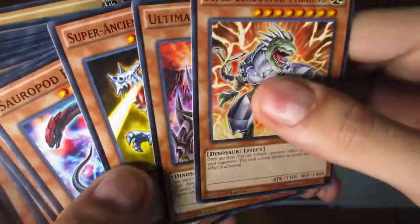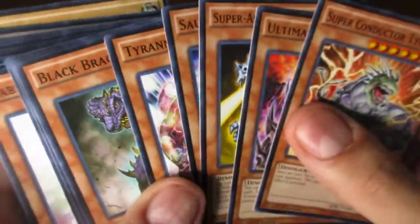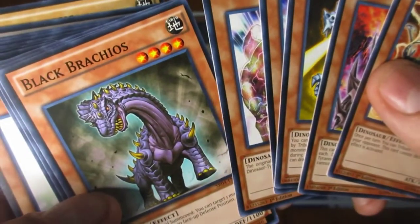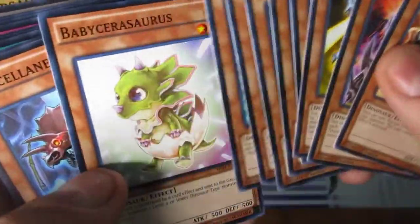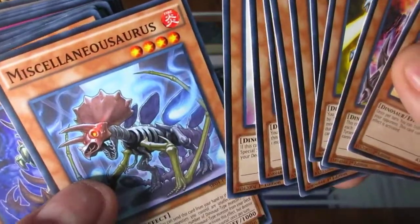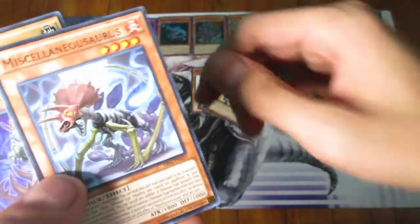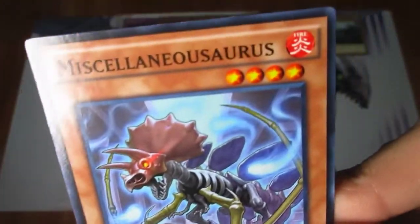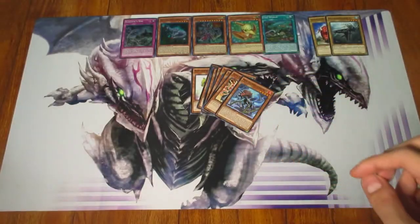Super Ancient Dino Beast. Sauropod Brockian. Tyranno Infinity — that's a high-powered one. Black Brachios. Miracle Jurassic Egg. Gilosaurus. Baby Cerasaurus. And Miscellaneasaurus — that one's actually one of the better ones. It did actually find itself on the Forbidden List, or maybe it was the Limited list. It was pretty crazy, and a lot of people said it should have been removed a long time ago.